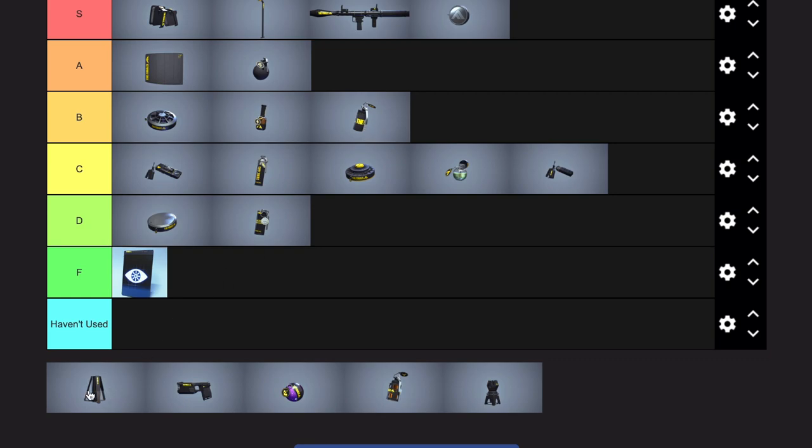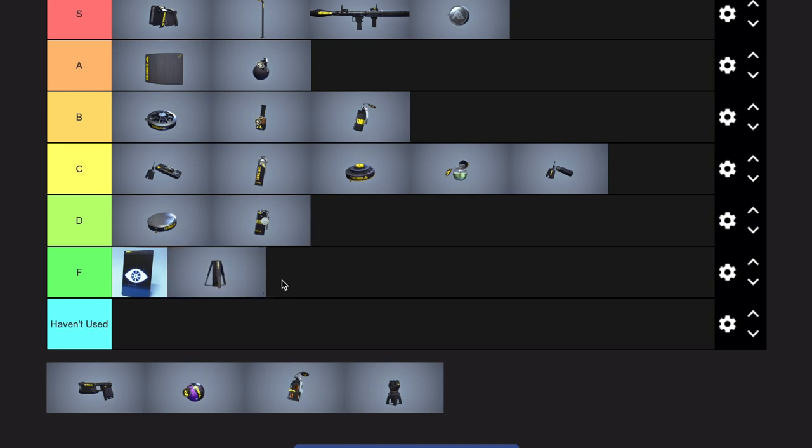Motion sensor? On light it was maybe D tier, but now that it's on heavy, if you choose motion sensor, not only are you throwing, but you're mega cringe. That's all I have to say. Don't use motion sensor.